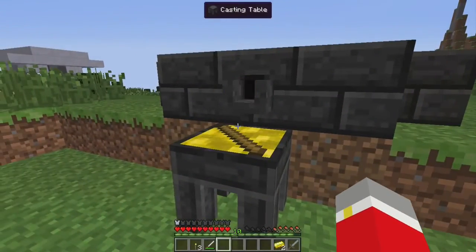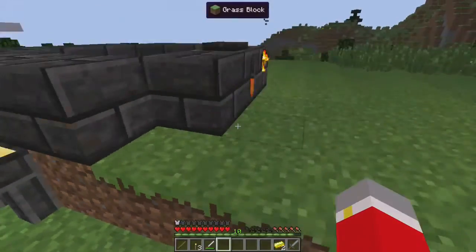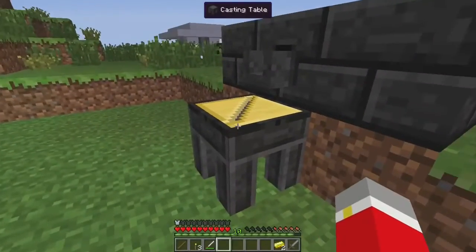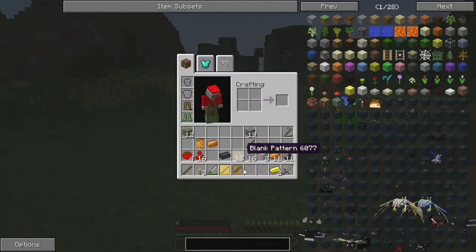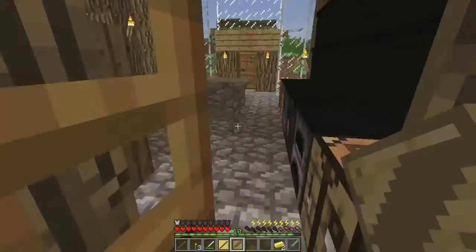It's working! Woo! And it worked. Now I can take that out, and now I can put my cleaver in. Actually no, because I need eight wood for that. So I'm going to go back right over here to my — actually, wrong one.